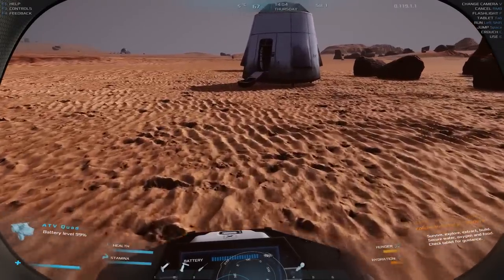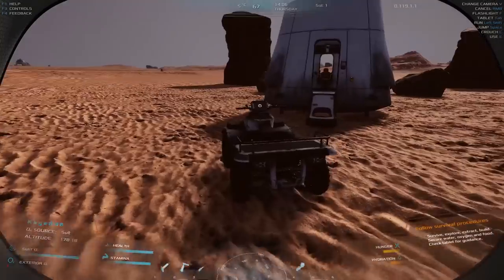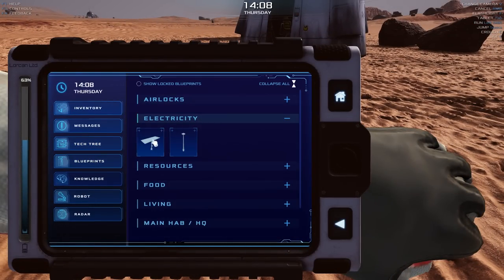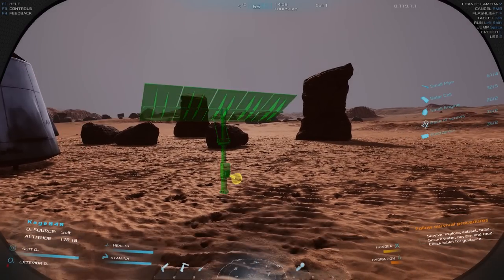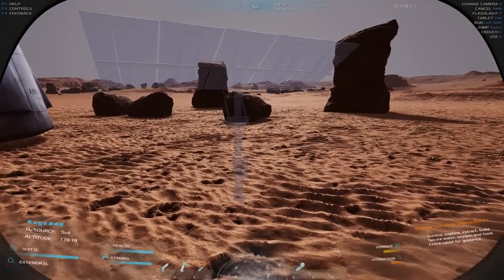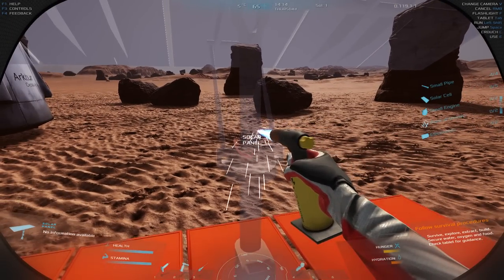Let's drive up here — space bar to stop, right click to get off. Let's check blueprints: electricity, solar panel. The sun usually seems to be in that direction so I like to have it facing that way. I'm not sure if it matters but we'll just build this thing.